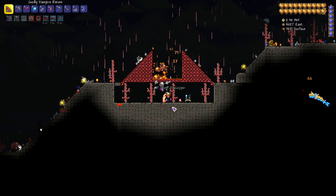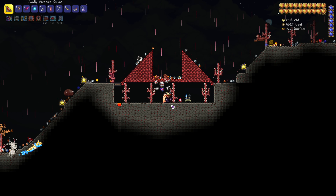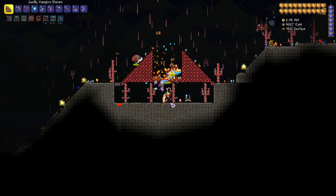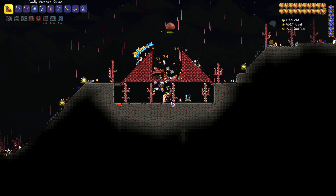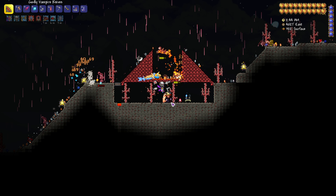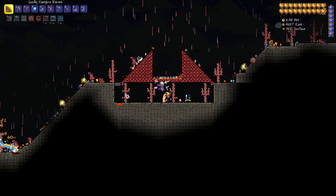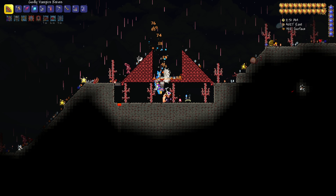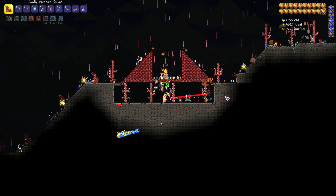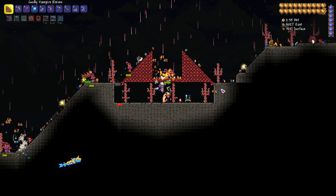I definitely think Battle Potions should be part of your potion loadout at all times, so whenever you're farming for something you can pop one and the enemies will start spawning way faster, getting you drops quicker. If you're looking for Vertebrae specifically though, I would almost say not to farm in the desert like I'm doing right now, because a lot of these Mummies are desert enemies and won't drop Vertebrae — you really want to be getting the Spiders and flying enemies.